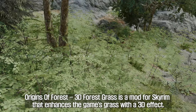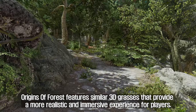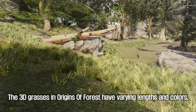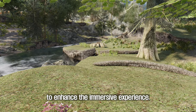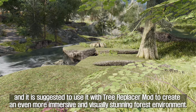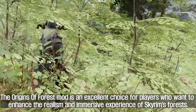The third mod you will install is Origins of Forest 3D Forest Grass. Origins of Forest 3D Forest Grass is a mod for Skyrim that enhances the game's grass with a 3D effect. This mod is designed to reflect the dynamic growth of huge forests. Origins of Forest features 3D grasses that provide a more realistic and immersive experience for players. The 3D grasses have varying lengths and colors, creating a diverse and realistic forest floor. The mod also adds more plant life to the game, such as ferns, to enhance the immersive experience. The mod is optimized for use with ENB, and it is suggested to use it with a Tree Replacer mod to create an even more immersive and visually stunning forest environment.